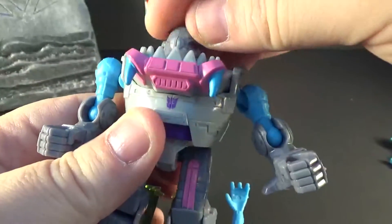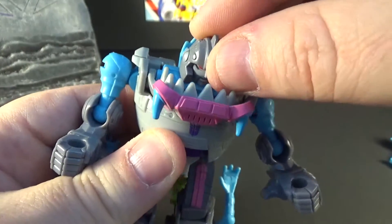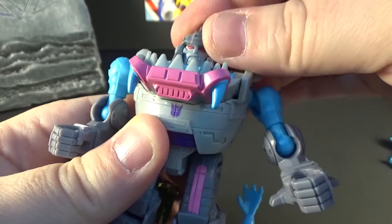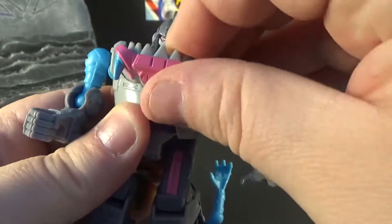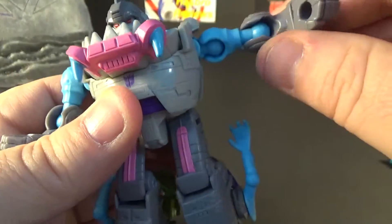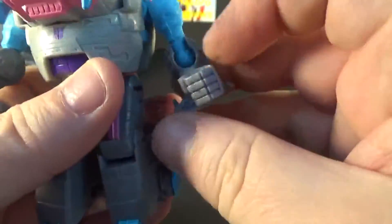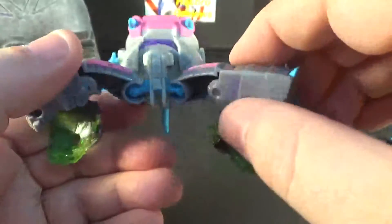His head moves side to side and because of the transformation it can move a little bit down and up too, which is pretty cool. The arms are on full ball joints so they go up well, and there's a bicep swivel. The hands have five millimeter pegs as usual. There's no waist swivel at all, but it does have ball joints for the hips.